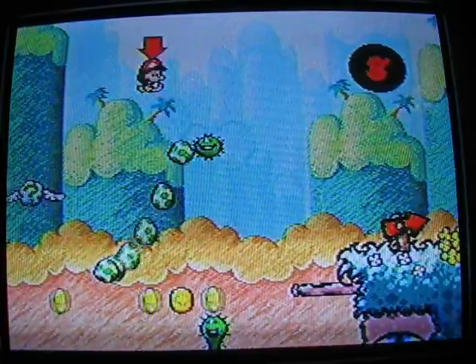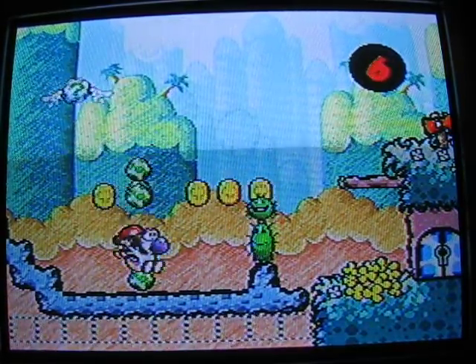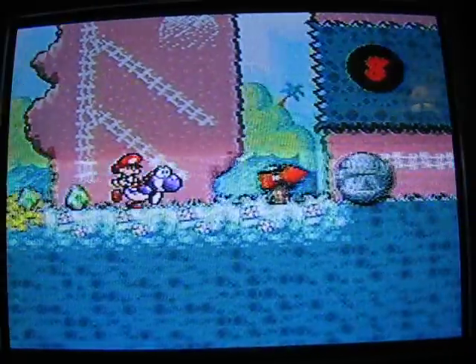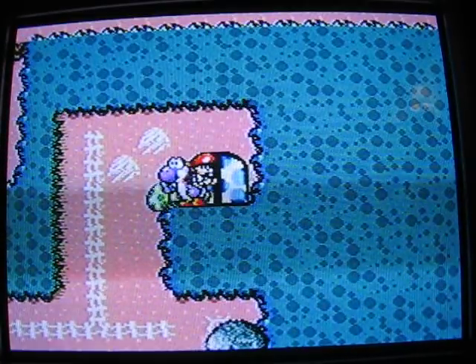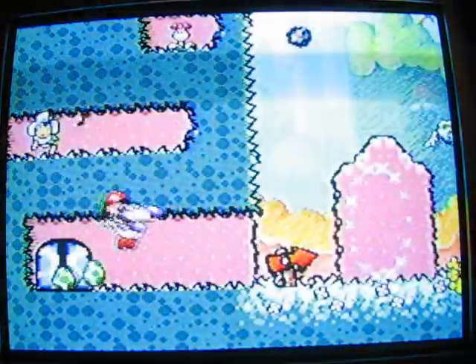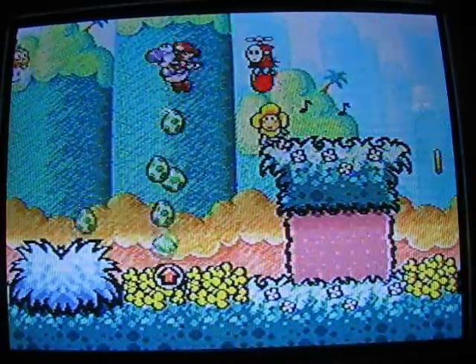The Koopa shells — I wouldn't recommend messing around with those either. You can get Baby Mario back with your tongue too by the way. Use this to get up here. This is the way — the other way is if you want to get 100 points. Continue on.